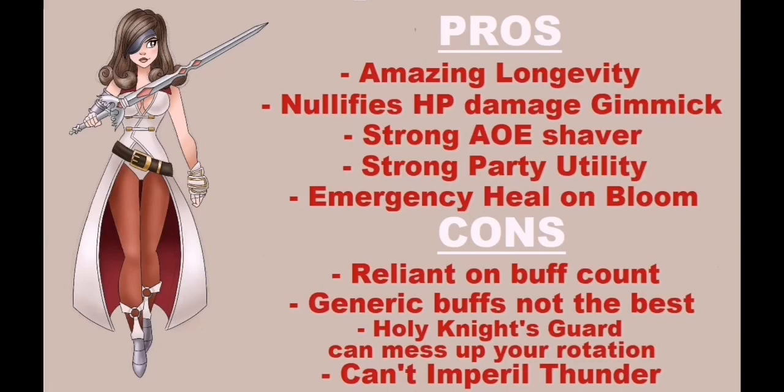Her Holy Nightguard is a very strong gimmick that can be compared with Edge's party-wide dodge aura, and even though it's not as strong, she has the freedom to control when to apply it on herself. That on its own can be a double-edged sword, because having to hold back on using Holy Nightguard can sometimes mess up your rotation, resulting in her wasting more skills than usual or messing up your EX recharge rate.